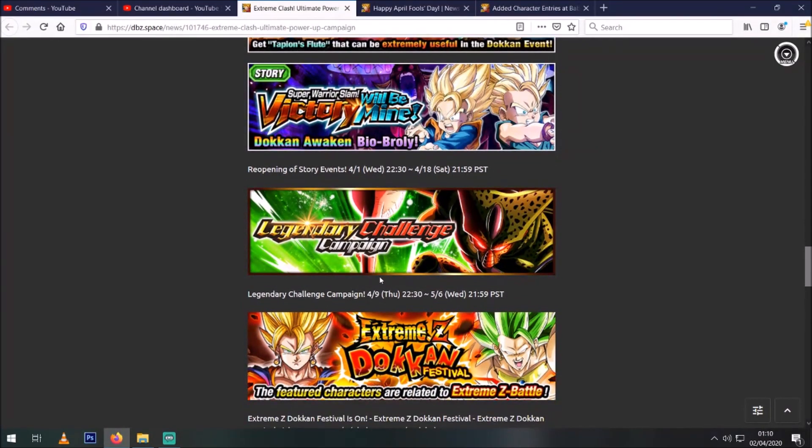This is the interesting one — we're getting the Legendary Campaign for Cell already. That feels pretty quick from when he came out. For those of you who did the grind when he first came out, you'll get a bunch of rewards. I think it's 10 extra stones if you already have him fully LR'd before the thing starts, which is in just over a week.